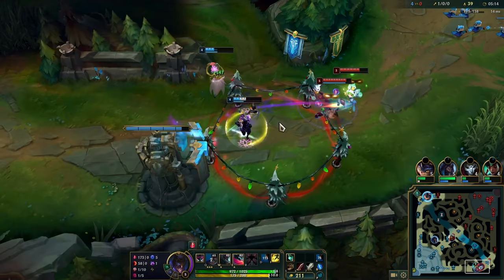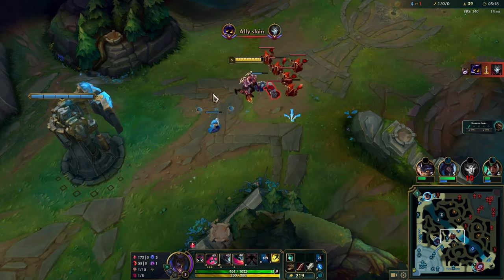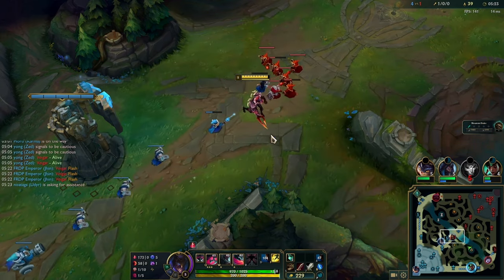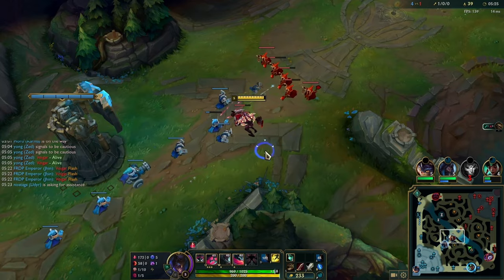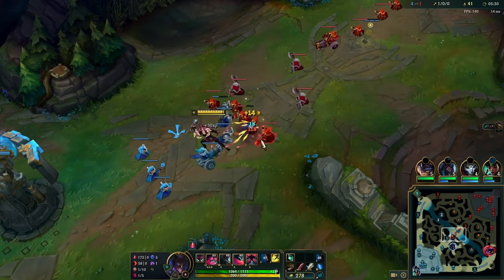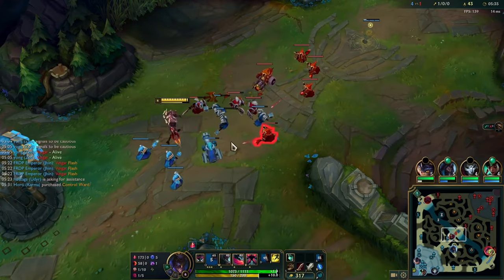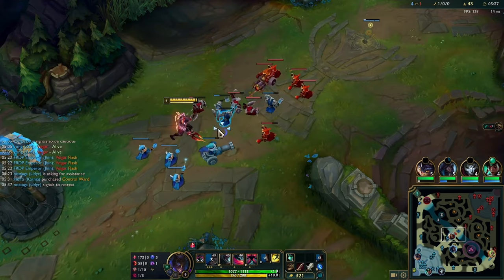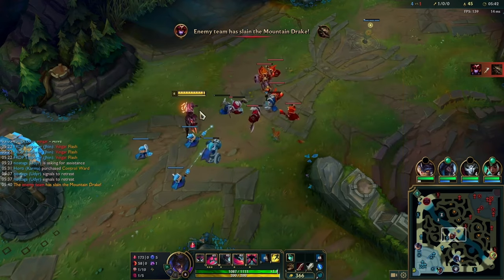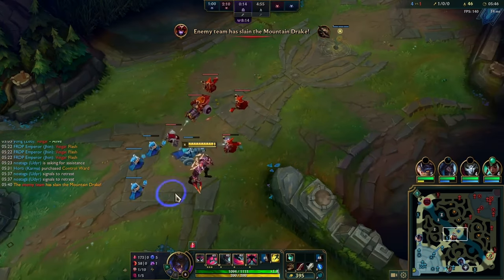My team dies still, and the rookie mistake would be to shove this wave as fast as possible to crash it. There are too many minions and it's on my side of the lane, and the next wave is a cannon wave — so I can deny all of it by just waiting and only last hitting. It's all about control. I'm keeping control over my lane even though Veigar roamed, so I can stay ahead in XP.